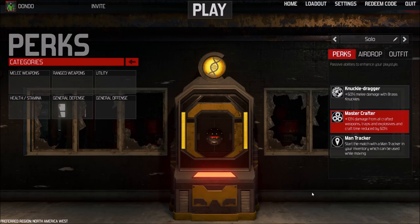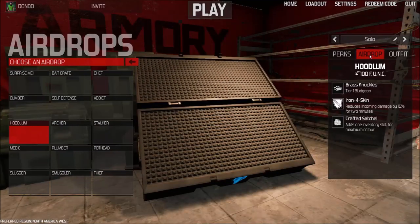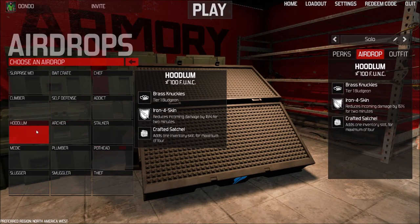And then Man Tracker, so you can hunt people down and know if someone's sneaking up behind you — like if you're crafting or something. It helps you know where people are at all times, unless they have the Inhuman perk, in which case it's kind of useless. And then obviously the airdrop is Hublum.